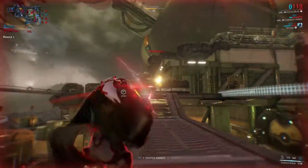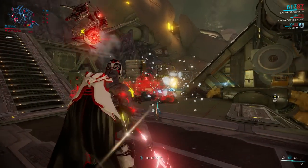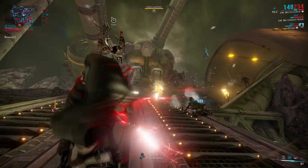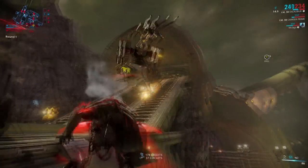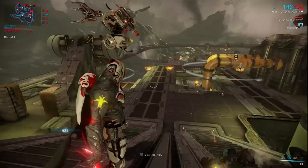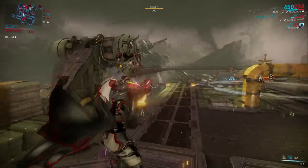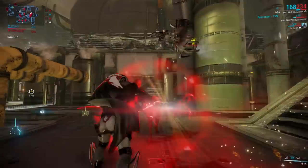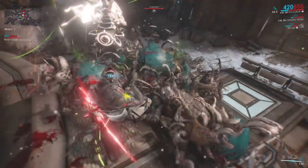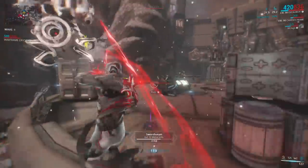Exalted Blade has great synergy with Banshee's Sonar. Targets marked by Sonar can be hit on the sweet spots by the energy waves, resulting in hits over half a million damage if Banshee is modded for power strength — though due to the awkward way the waves appear, it's usually rather hard to hit the sweet spots, so you better start praying to the RNG gods! Exalted Blade also has great synergy with Limbo's Banish, making Excalibur unhittable while his energy waves can still damage enemies outside of the rift plane.